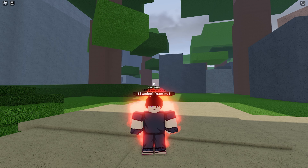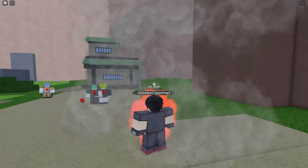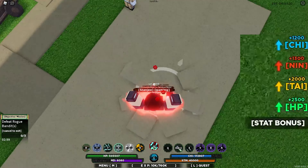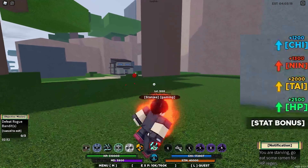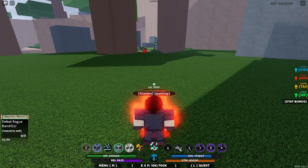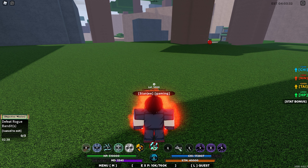Moving on to the second mode. The requirement to unlock it is level 50 — not that much. Stage 2 looks pretty much the same as the previous one. The Z mode is still the same, but the stats are a little different: 1,500 chakra, 1,500 ninja suit, 2,000 taijutsu, and 2,500 HP.